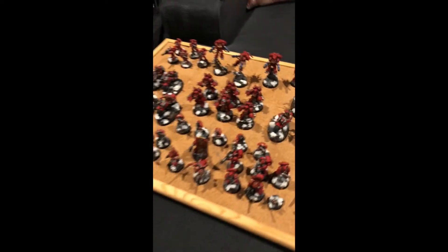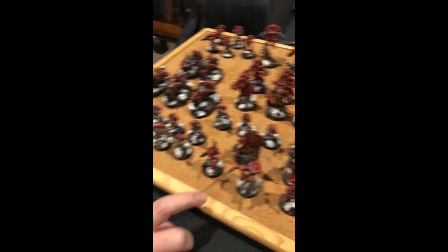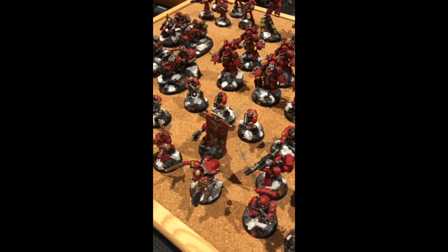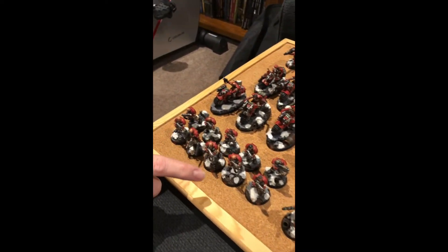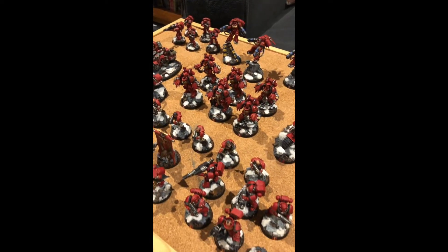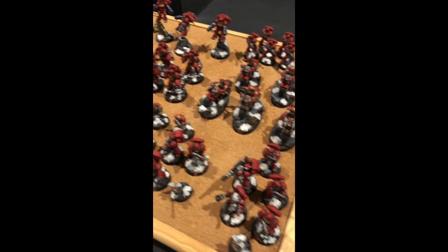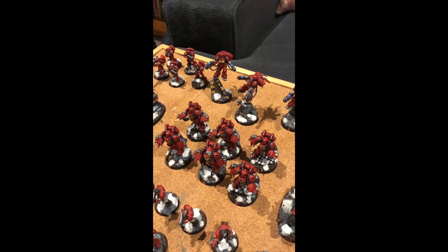So Dave's running a battalion with two characters: a captain with a jump pack and a lieutenant. He's also got an ancient — he'll be buying the relic to give him the cool banner. For troops there are two separate units of scouts, another one hiding behind there, a tactical squad up here with a lascannon, and then for elites the good old aggressors — two three-man squads.